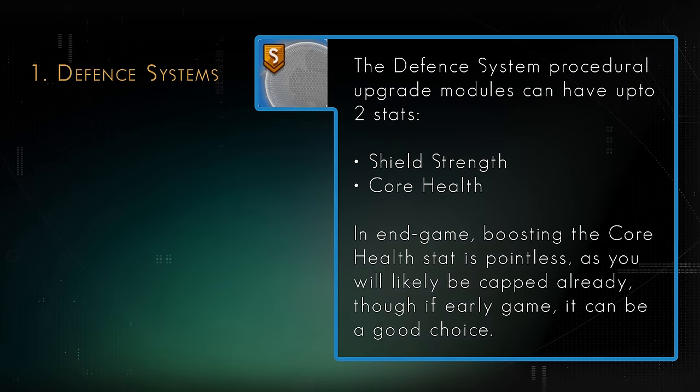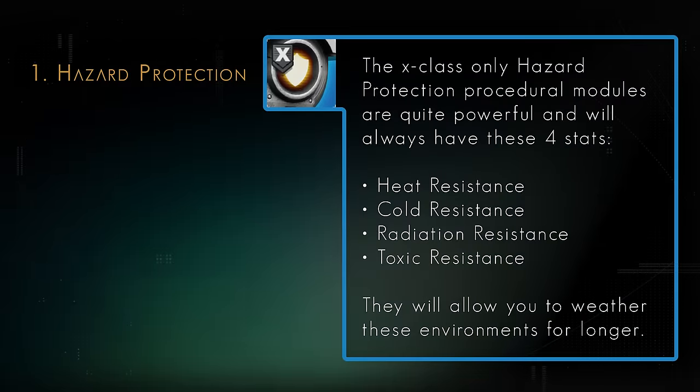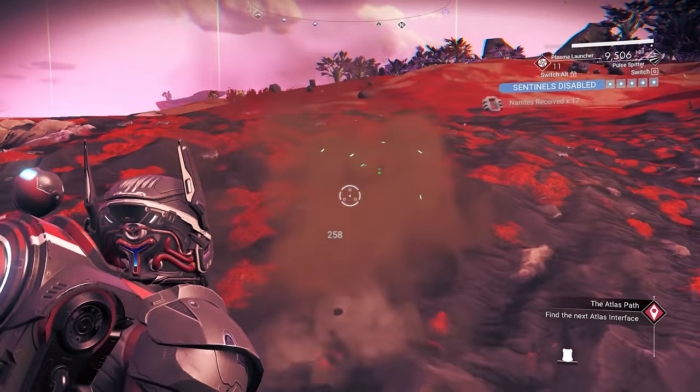Next in line to boost would be Standard Shielding Units, though you could also argue X-Class Hazard Protection as equal value. Boosting Shield Units will only really benefit the Shield's stat, at least in endgame, as Core Health has a cap. X-Class Hazard Protection modules, regardless of their stat values, will be boosted dramatically, and this stat will increase the time you can exist safely within those 4 environments without having to recharge. Essentials like the Hazard Protection Battery and the Shield Lattice are already more than enough technology to utilise your Supercharge Slots — you only have 3 after all.